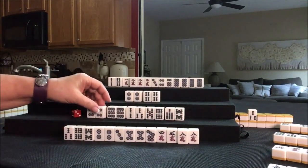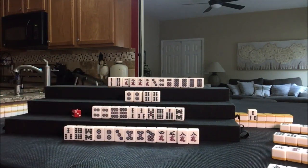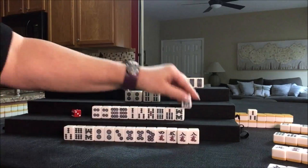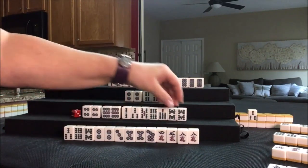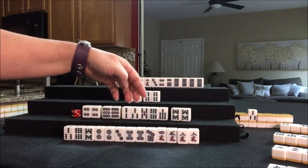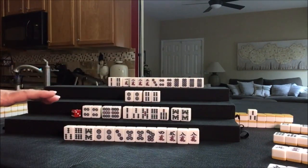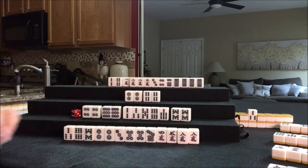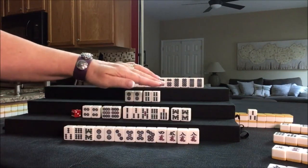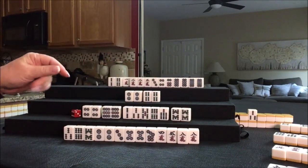Seven crack was discarded — we're going to draw. Eight bam — we paired up. One, two, three pair. Pure straight is going to take too long, I think. So I think we should focus on the potential to pone. None of these are out. Let's switch to Toitoi and try to pair up one more time.